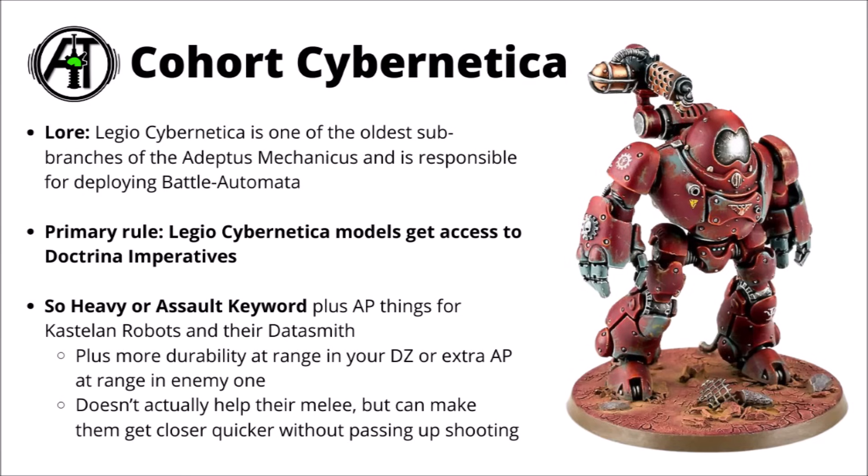In the new Codex they did get a bit stronger with a few datasheet improvements, though we still have to wait to see their points values. The Doctrina Imperatives basically give you either the Heavy or the Assault keyword, depending on whether you're picking the Conqueror or Protector option, and you also get secondary AP benefits. Make ranged attacks at enemies in their deployment zone and you get an extra pip of AP against them. If the enemy shoots you when you're in your deployment zone, then the AP of their attacks is worsened.